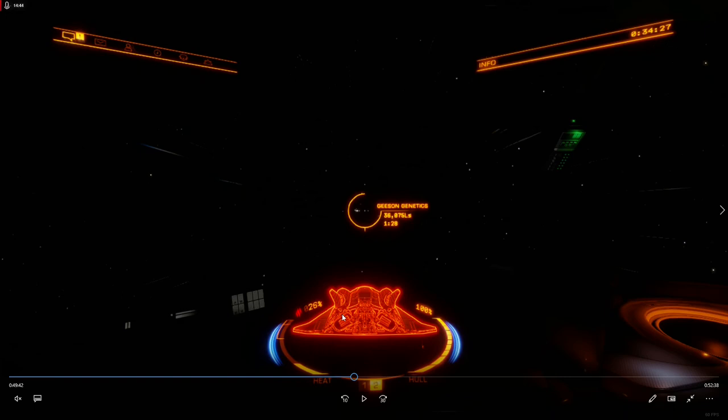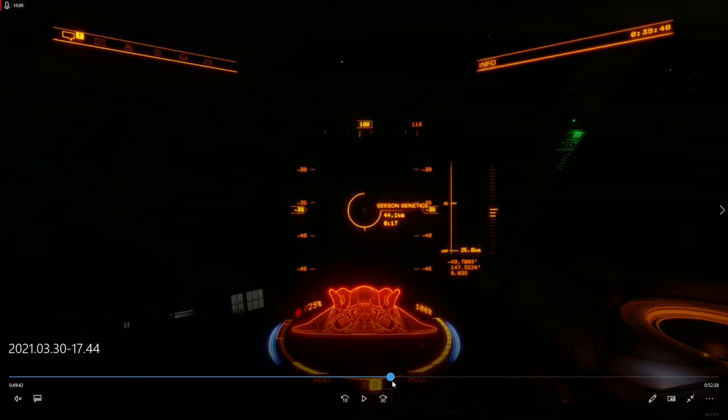Freely navigating between star systems would mean that an Anaconda could jump 200 light years in a shot, but rather than being a one-jump thing, it might take you five or six minutes of flying like you're in Super Cruise — but between star systems in hyperspace. Those are my thoughts on night one, and I'll probably be following up with some more detailed thoughts later on.